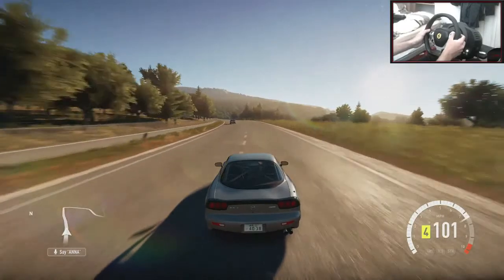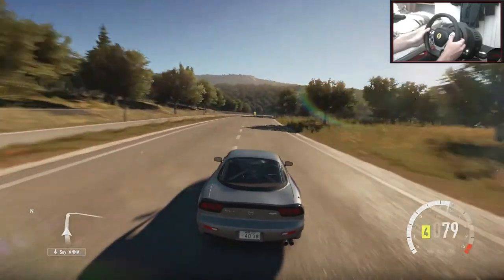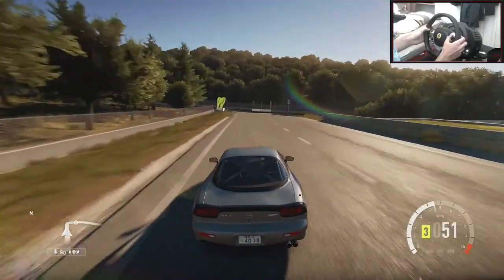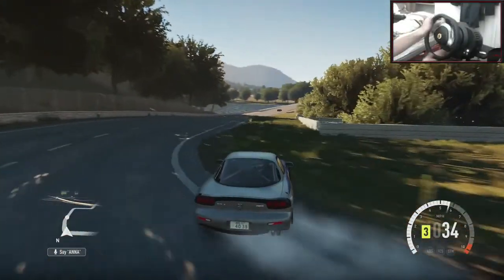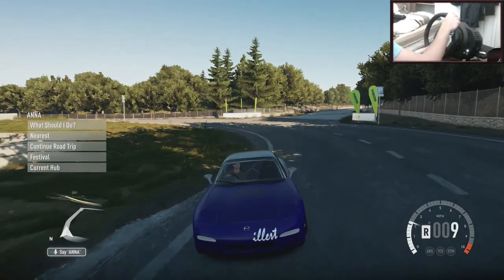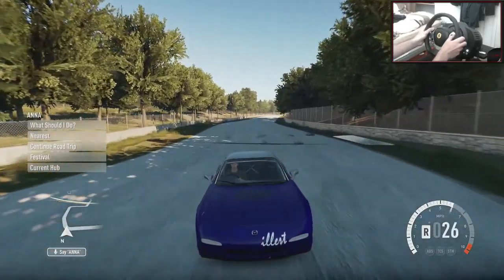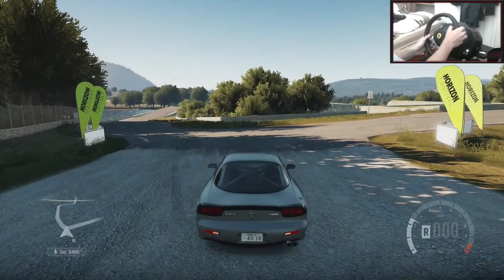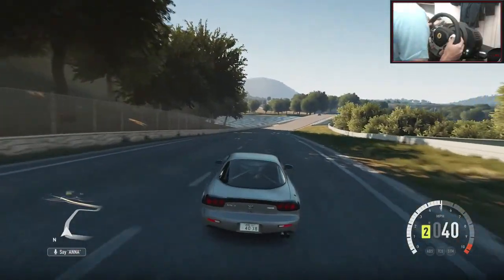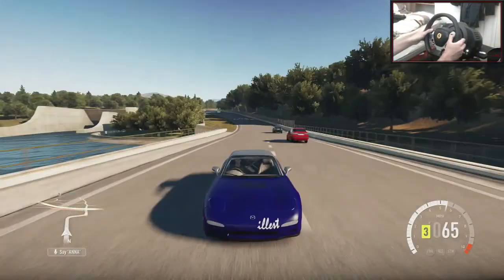We're going to head over towards the castle area — I think it's like ruins or castles or something like that. I don't really explore the map so I don't really have any idea where I'm going. I think this is the dock area here, or a dam area or something like that. Can you actually drive up there? That's just where you spawn — that kind of sucks. I thought there'd be like a hidden board up there. So this is the dam area here.